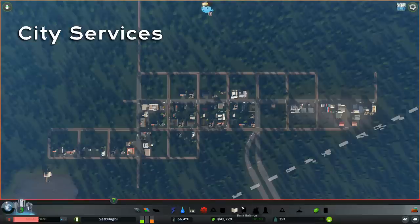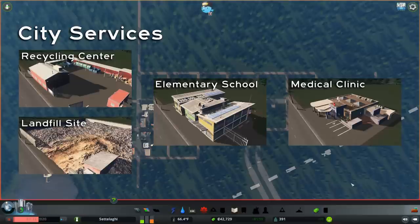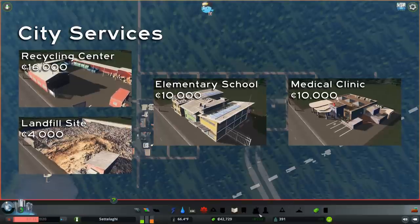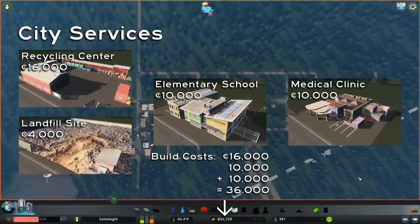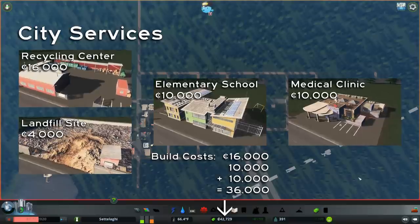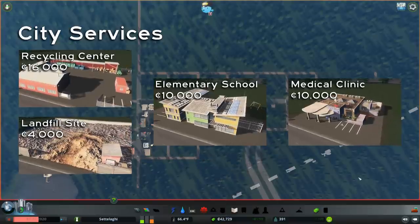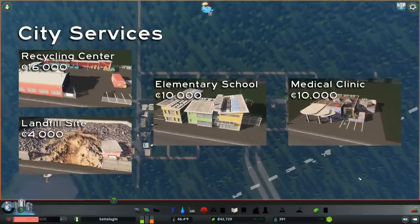Now let's talk about city services. We have more than enough cash in the bank to build one garbage facility, one elementary school, and one medical clinic. All we have to do is add up the build cost for each and compare it to the white number down here. If our build cost for anything we want to build is smaller than that bank balance, then we can afford to build it. But let's not forget the upkeep cost — sometimes we can afford to build something but lose our shirt on maintaining it.